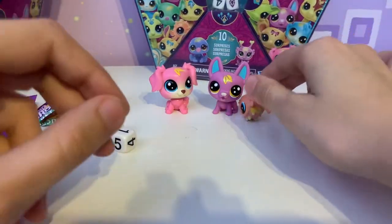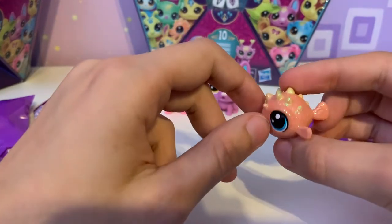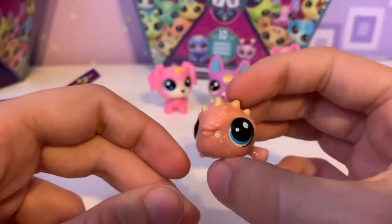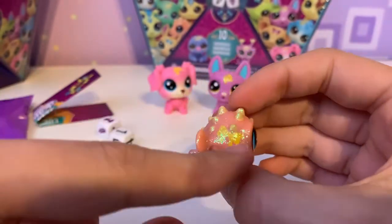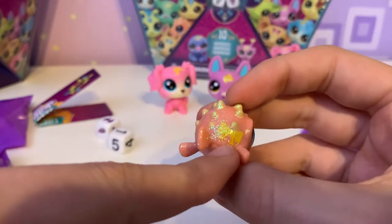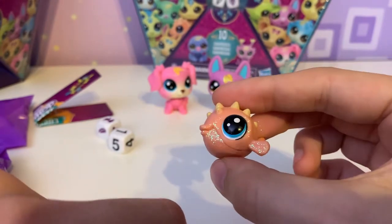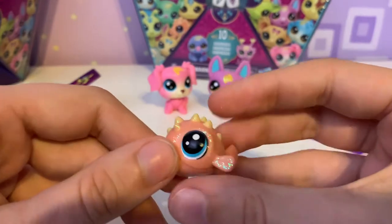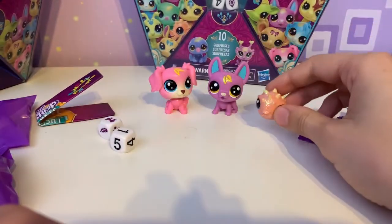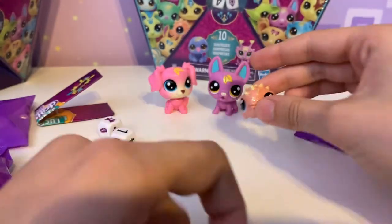We got a sparkle fish! So this is our small one and it is an orange creamsicle-colored sparkle puffer fish with a little lemon gold bow. It's very sparkly — all sparkle except for the blue eyes and the little spines. I guess the spines are sparkly too. It's adorable. I love puffer fish. Like the new mold for the puffer fish — just so cute.